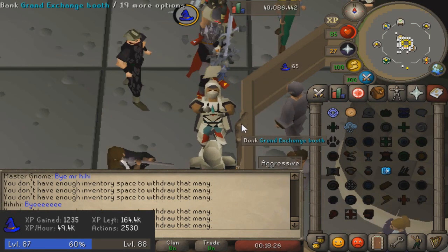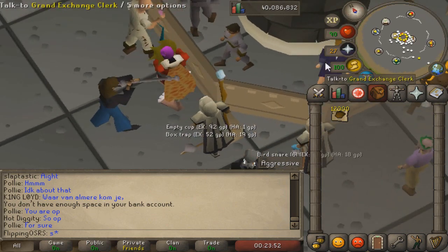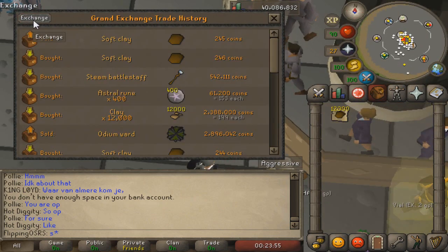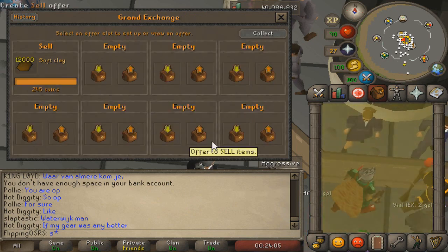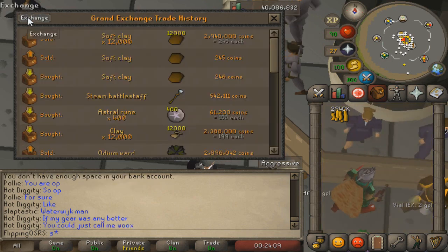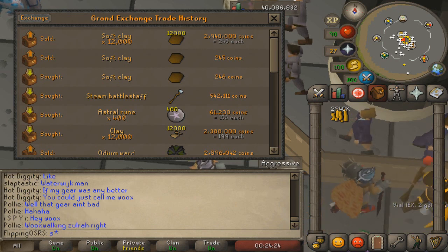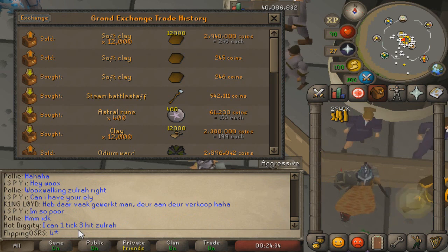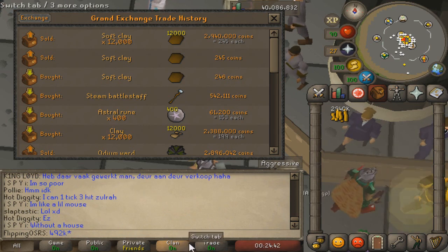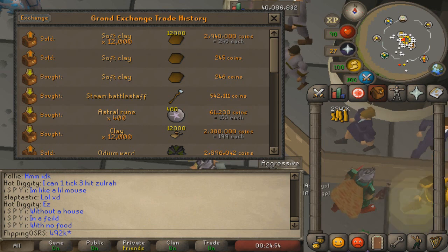Always check the price, but it's worth keeping this method in the back of your mind. All 12k clay took just about 35 minutes doing it at about max efficiency. We checked the price of soft clay at 245 GP, which is a 45 GP profit per clay. We sold it for 2,940k and bought it for 2,388k, leaving 552k profit minus the astral runes cost — so in about half an hour we made about 492k. This would be a little higher at maximum efficiency; currently this method will net you about 900k to 1 mil an hour at max efficiency, and about 45k to 50k magic experience per hour. Starting at level 68 that's still pretty good XP per hour, and making a mil off it is extremely good as well.